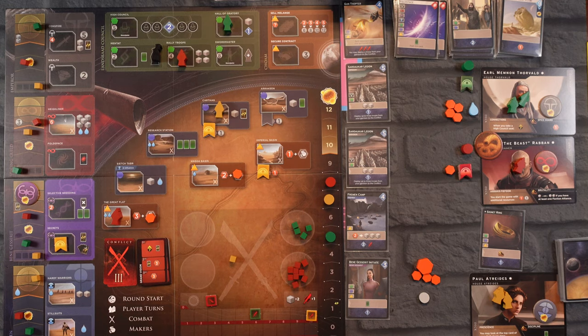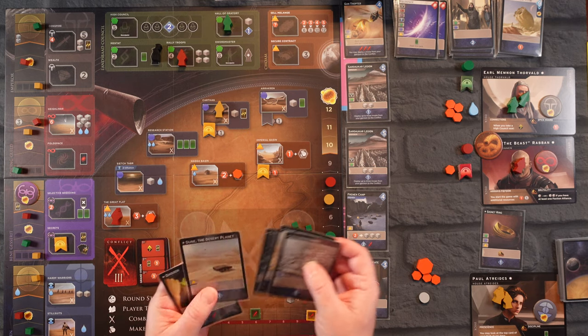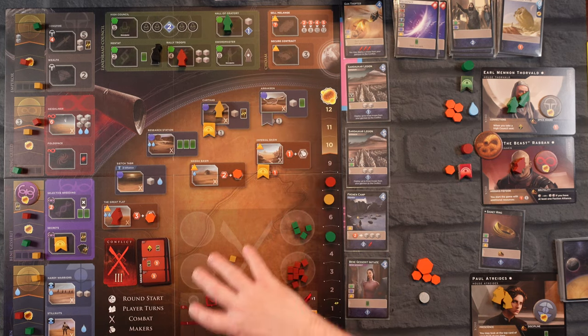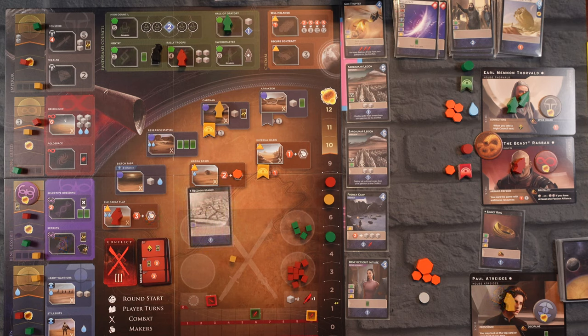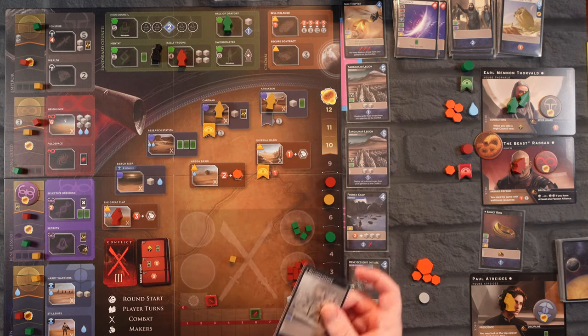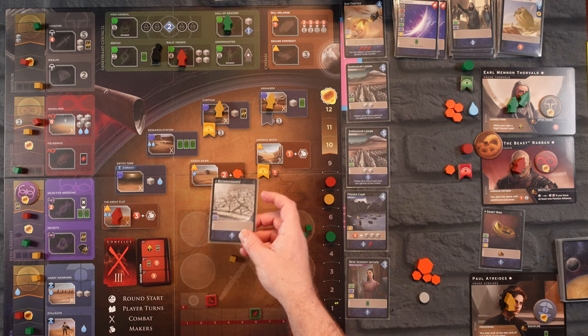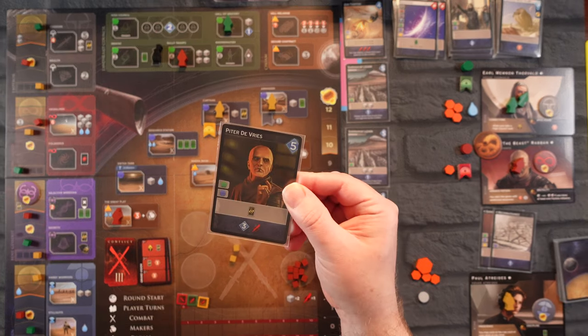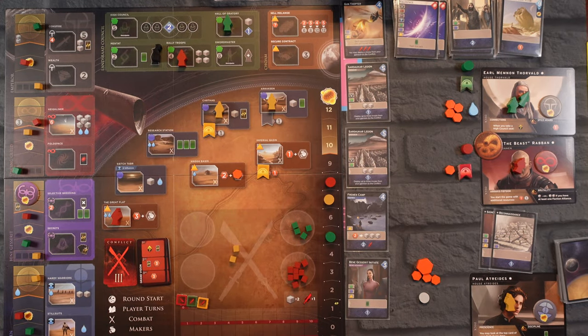What should we do? We have purple and yellow symbols available. I'm going to go to Arkeen using the Reconnaissance card and get another troop into the battle — right now we're the only ones representing. And we get to draw a card — we get the Death Commando. Fantastic! The Earl is going to take his turn and go to Still Suits — he moves up one and enters this conflict, then deploys troops from garrison.